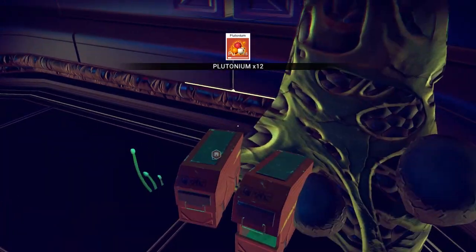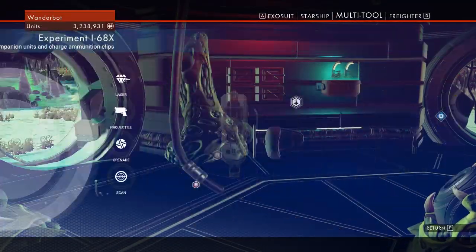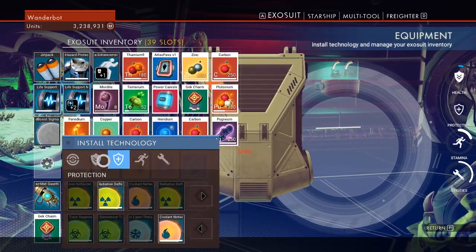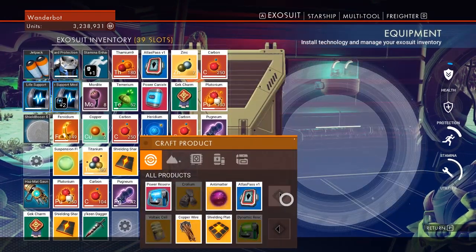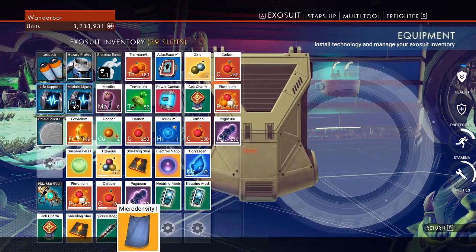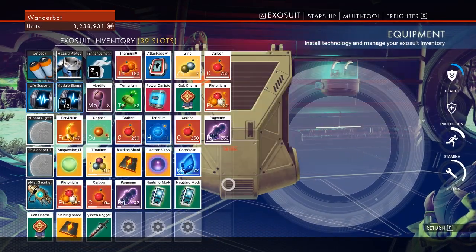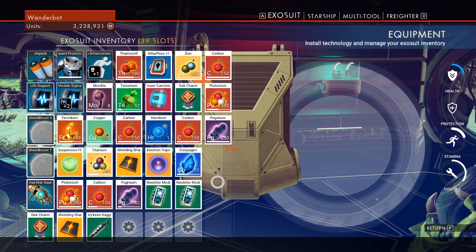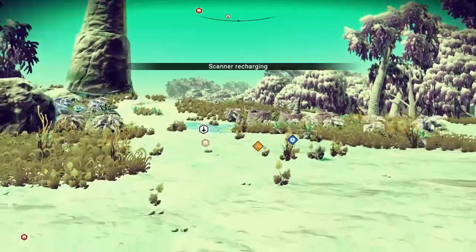I think I might even be able to make that immediately. I'll take a look at it in a second — actually we might as well take a look now. So if I want to make microdensity fabric, the other one requires gold. Microdensity fabric is really easy to make, if I recall. We've got plenty of life support modules. Not going to be doing anything with hazard protection, though I might just move the stamina one around. We still don't have a jetpack increase either.